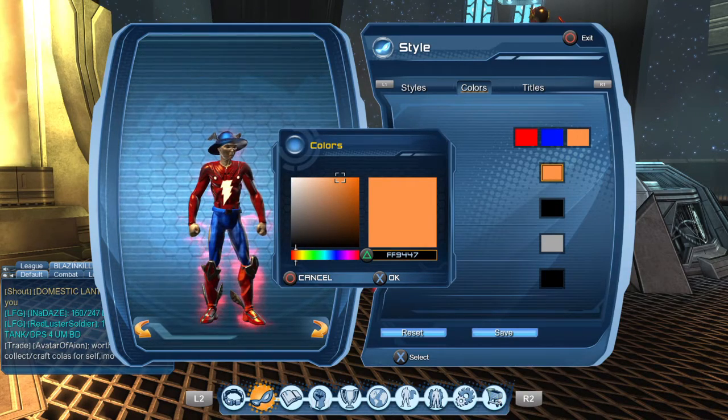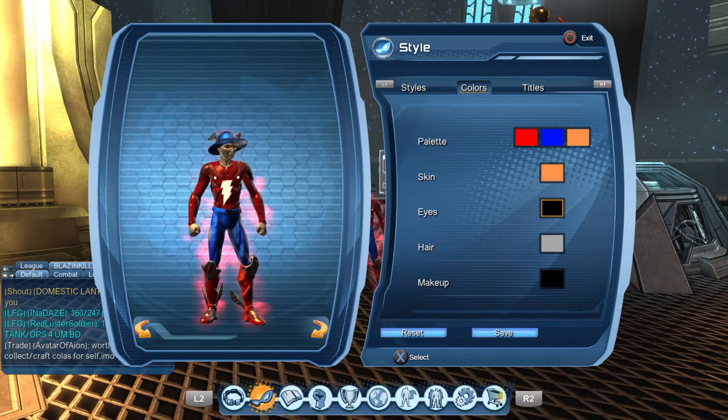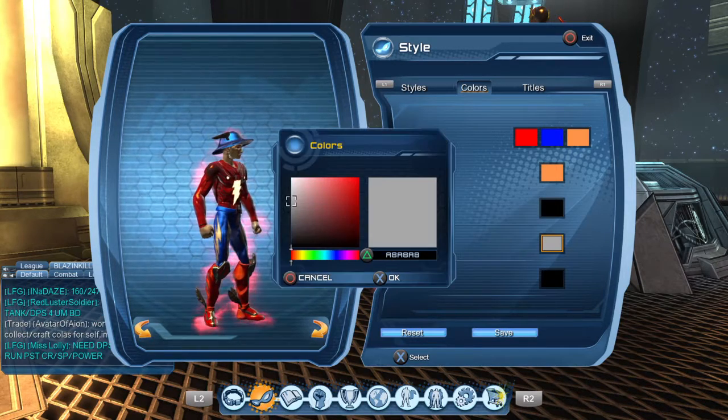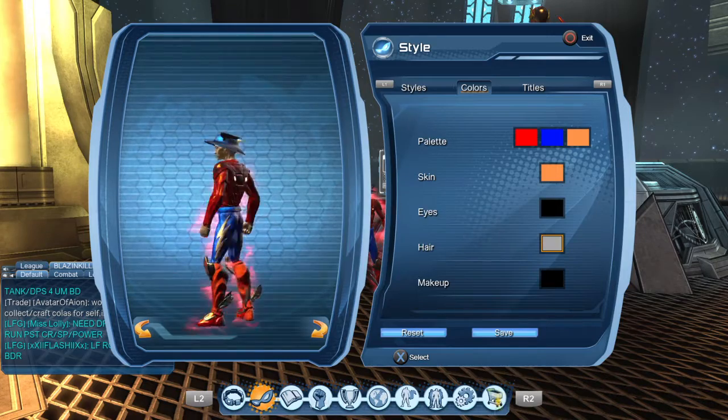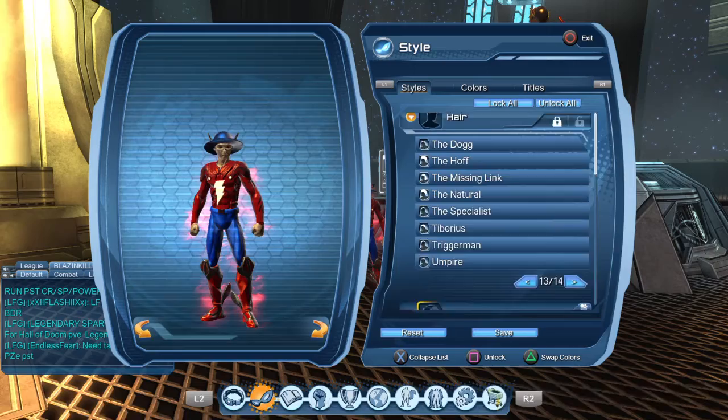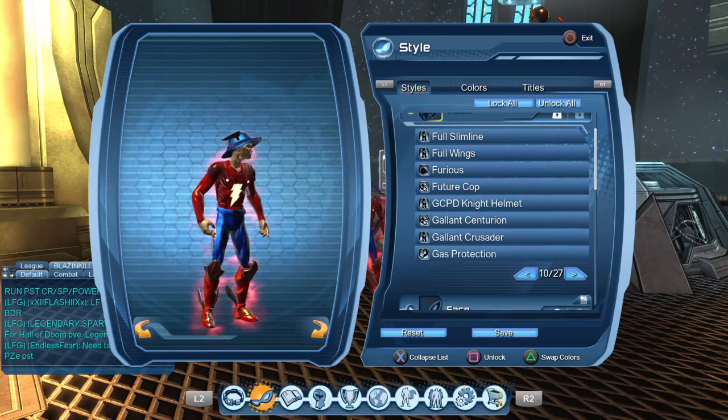Same thing FF9447 for the eyes. Black hair, like a gray or whatever — doesn't matter what type of gray because you can barely see it. The hair I used was Rock Forward, and the head is Original Speedster.